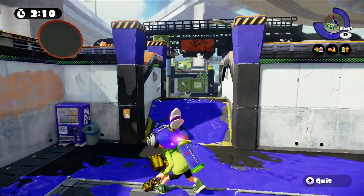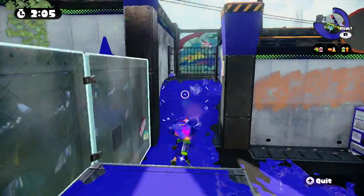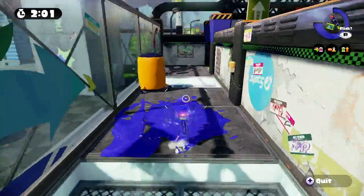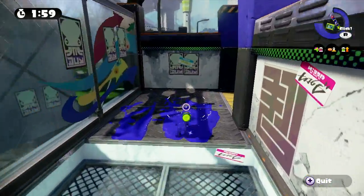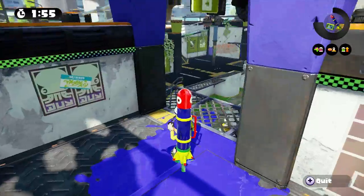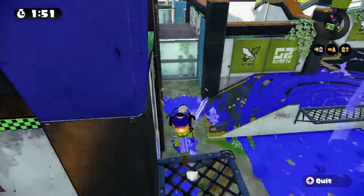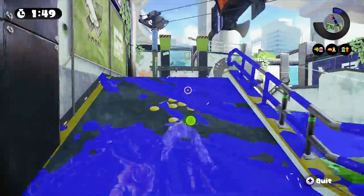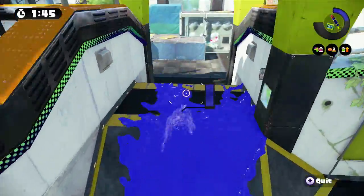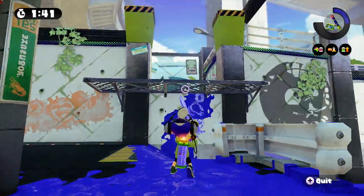If you're unfamiliar with the maps, they're all mirrored, so they've got exactly the same layout as you do and vice versa. Here's a point that's looking into the middle and there's a grate just here — you can actually shoot up a wall and go up there. I'll do it on the other side here so I can explain it a bit better. I like dropping mines there.